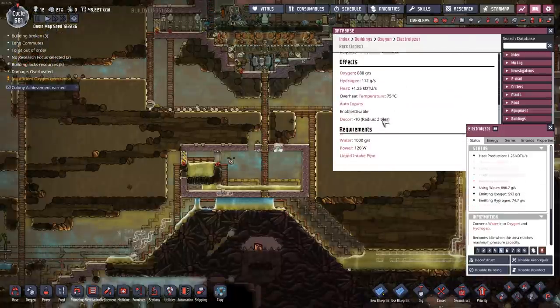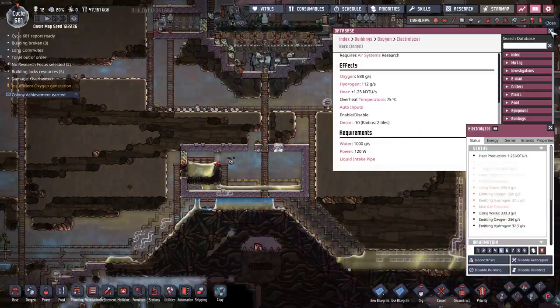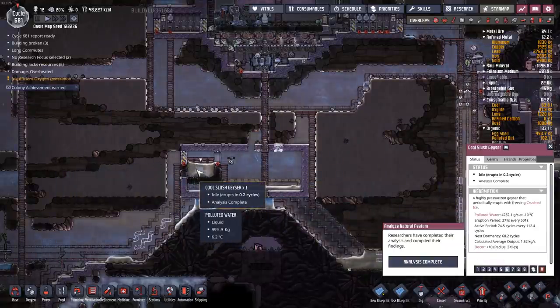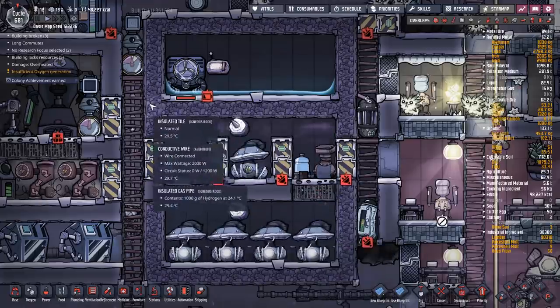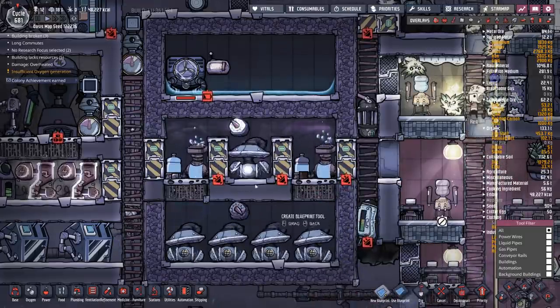With that in mind, I now know how many electrolyzers I can run off that one cool slush geyser. Looking at the electrolyzer, it consumes one kilogram per second. So it makes sense to have a couple of electrolyzers, but not like 50 down here — there's no way I can supply enough water from this geyser to run a giant array. Another system just like the one I have here would be really useful.